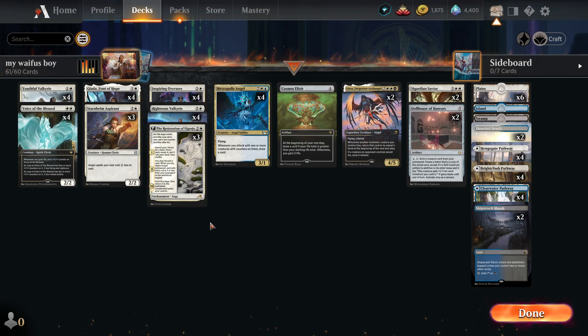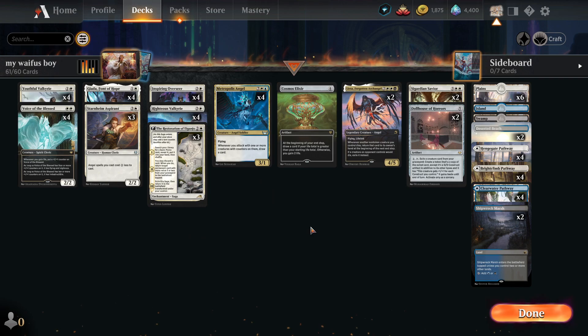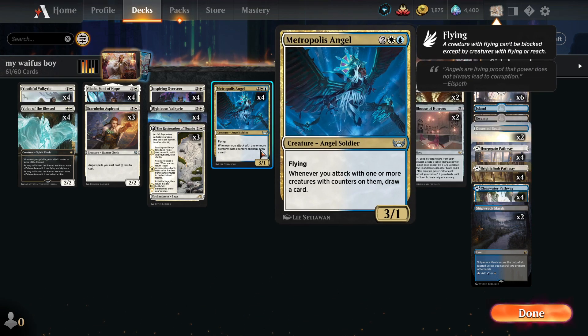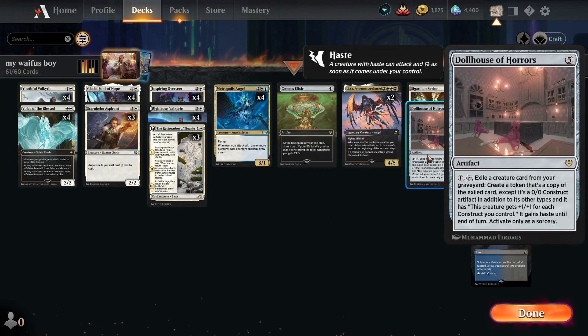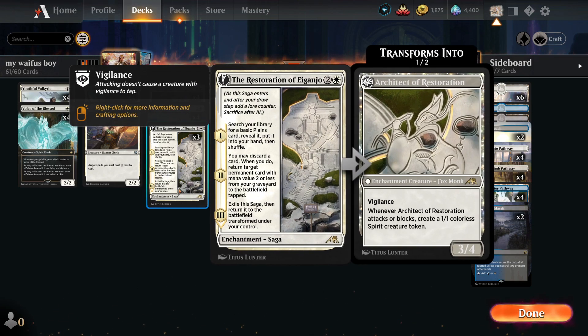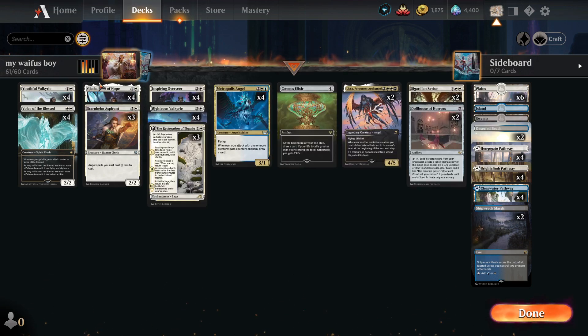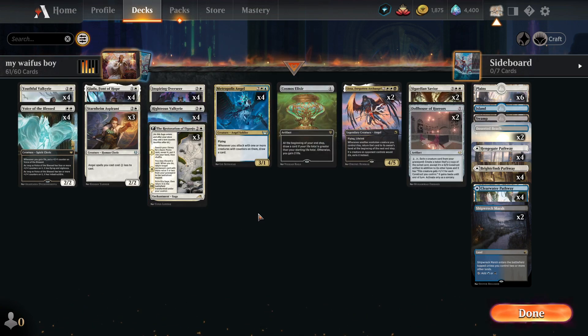I'm not gonna say this is the perfect deck, but I do think that it could potentially be possible with the Pyre of Heroes to make an extremely high-tier angel deck. This is a three-color deck because we're using Lier, so a little bit of blue and black is necessary. I did add a lot of fancy cards like Cosmic Elixir, the Dollhouse, and Cigar the Savior, and Restoration of Eiganjo.